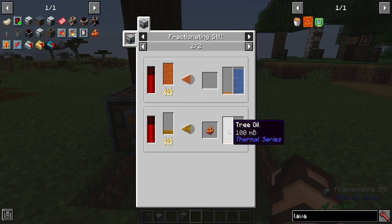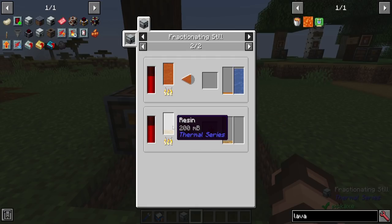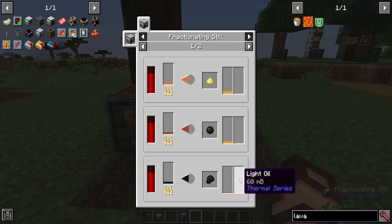In our case it will give us tree oil and rosin, which is similar to a rather weak charcoal, but that's not guaranteed — it's a 50% chance by default. You get about 100 millibuckets of tree oil for 200 millibuckets of resin, so you need as much resin as you possibly can. Other recipes — sap, crude oil, heavy oil, light oil — might get you other results. Just know that the fractionating still is very useful and can give you multiple types of outputs; for example, crude oil gives you bitumen, heavy oil, and light oil.